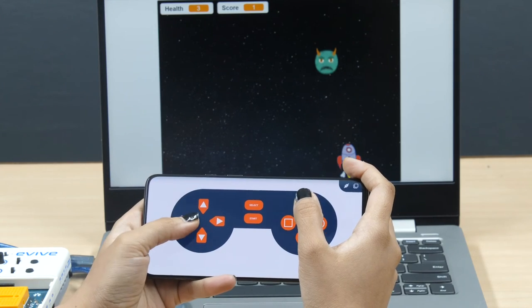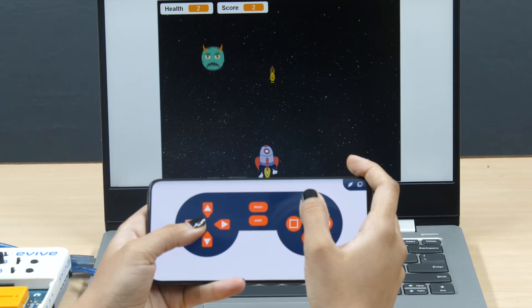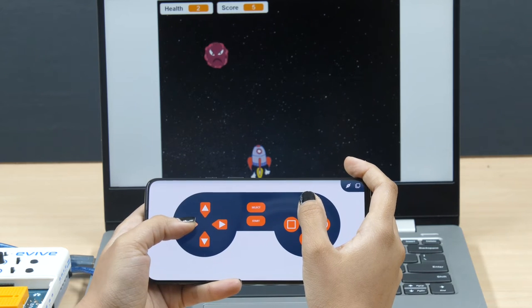Today we are going to make a cool space battle game in Pictoblox that we are going to play using a smartphone. The aim of the game is to destroy the army of space monsters by firing bullets at them.